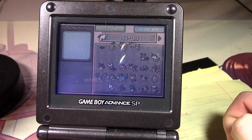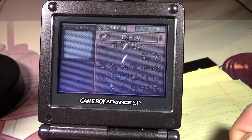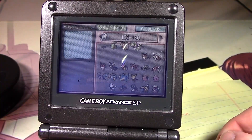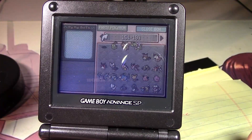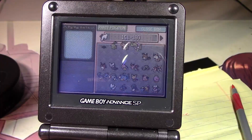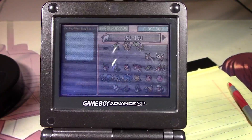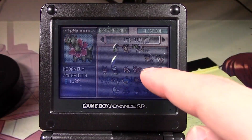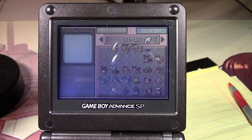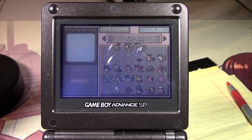Events — Mew, no. Deoxys. Celebi. Jirachi — I know Jirachi we could get with the bonus disc of Coliseum, but I don't know if I'm going to be able to get my hands on that. So here's Mew, then we got Typhlosion and stuff — 1, 2, 3, so that'll cover those. Those are coming.